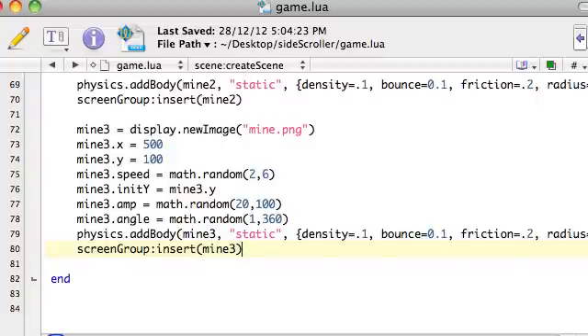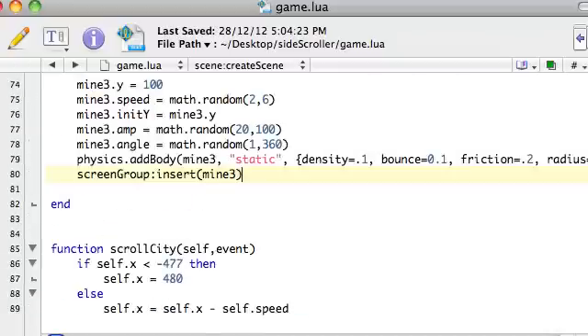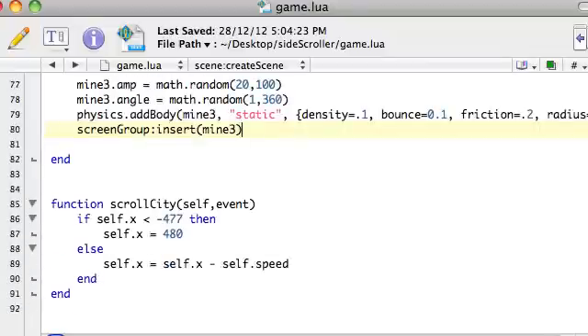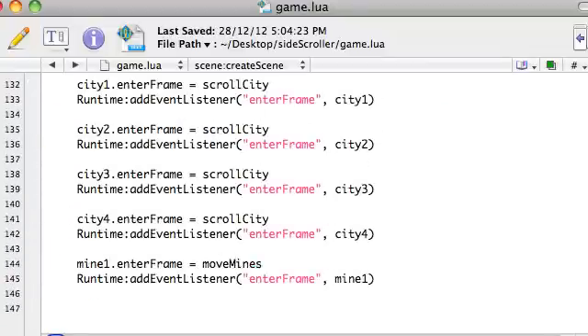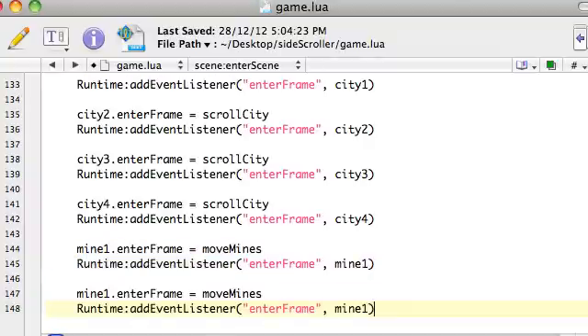But it is a bit more complicated, so for a first game we'll just leave it and do it this way. Okay, so we've got mines two and three, and now all we need to do is come down to the enter scene and create event listeners for two and three.